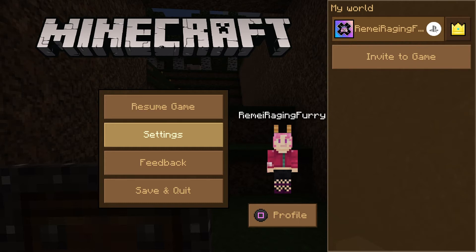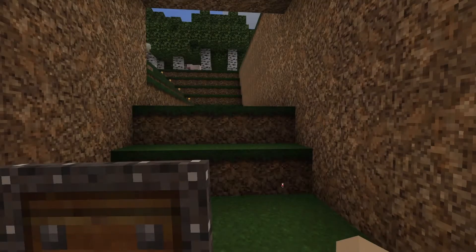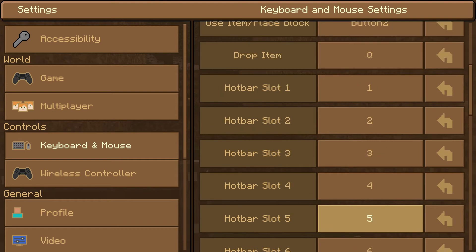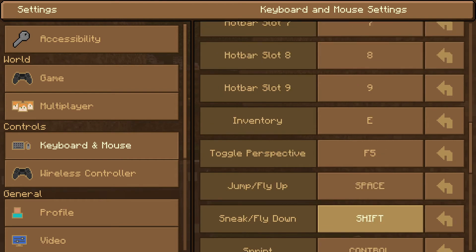Now, I can't speak for people who use keyboard and mouse because I don't, but there doesn't seem to be an option to disable it for keyboard.